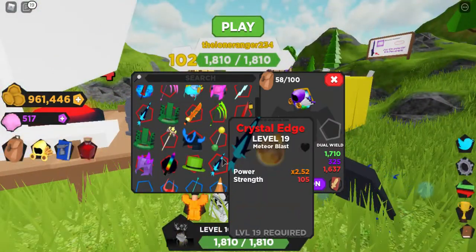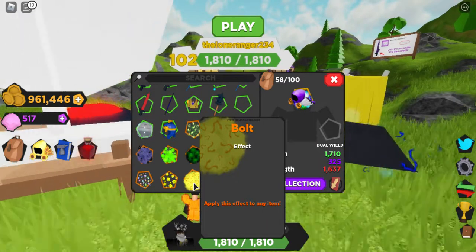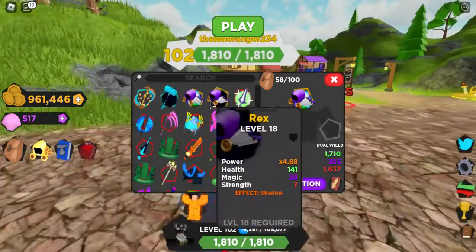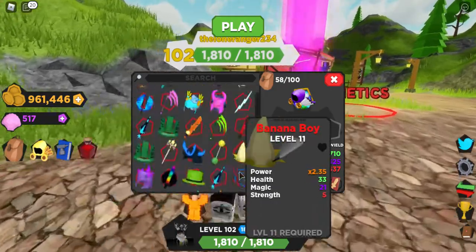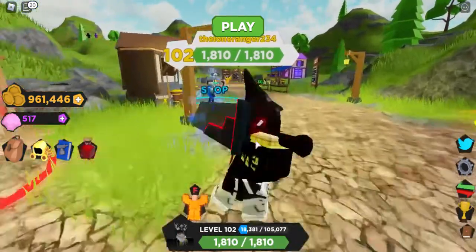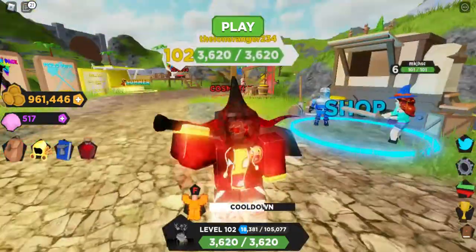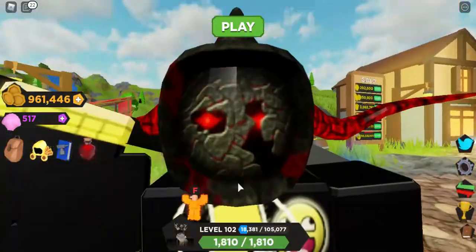I also got the Crystal Edge and the Bolt effect. I have two Rexes at the moment, and I have the Ocean Hammer and the Summer Tide. This is my updated inventory. This cosmetic is really cool and really satisfying — I've never seen this before.